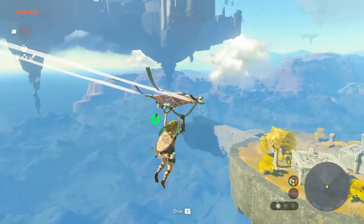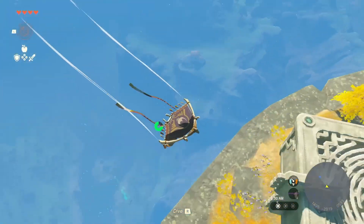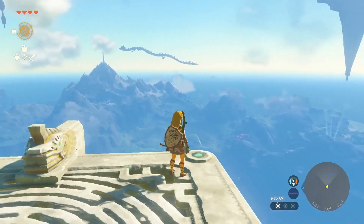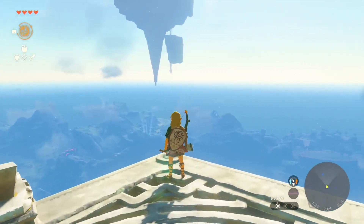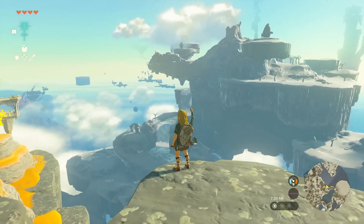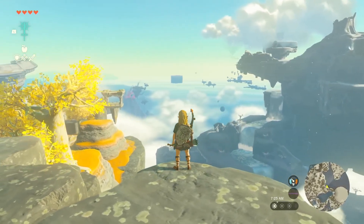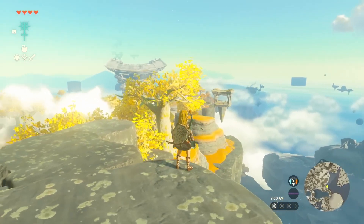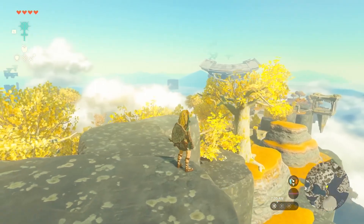There are a few other Sky Islands floating here too. I made it! There are lots of ways to reach the Sky Islands, so we hope you'll try a few different methods. Now we're on a slightly bigger Sky Island. Just like on the surface, there are several man-made structures and some trees growing here. You won't see many of those yellow trees on the surface though.